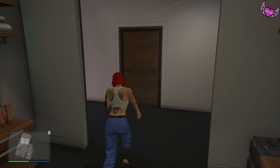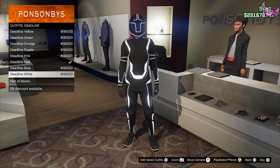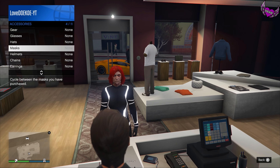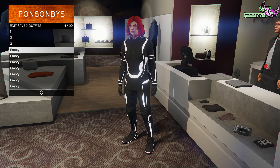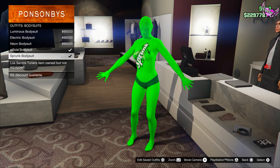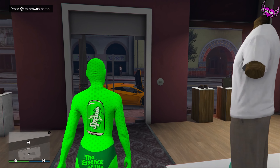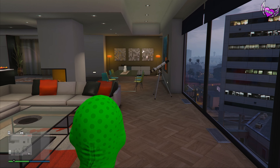Now we're going to make our way to the clothing store. Make your way over to the outfit section and go to deadline outfits and choose the last one. Now open up your interaction menu and remove the helmet. Save this outfit in your third outfit slot. Go to the outfit section again and make your way over to bodysuits. Now make your way to the nearest bi-location on the map where you can find the telescope — we're going to do the telescope glitch.